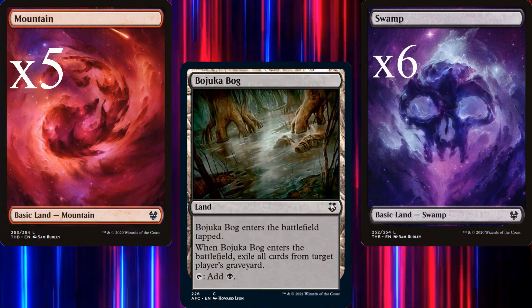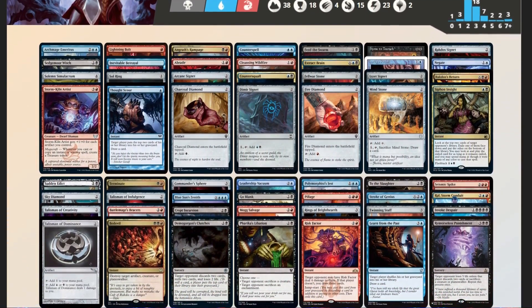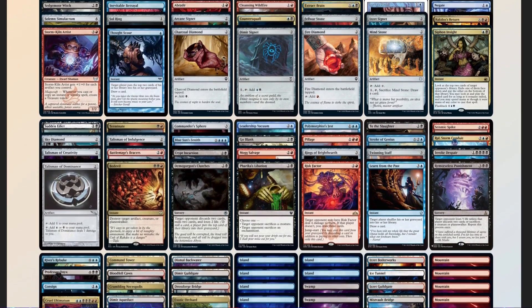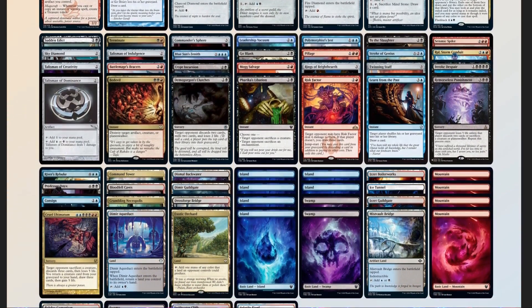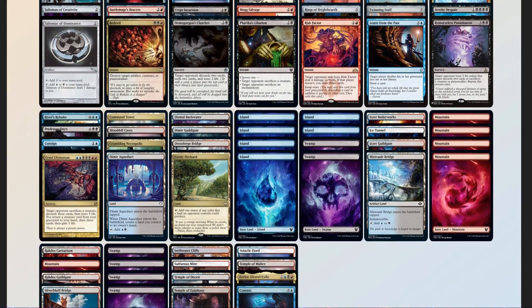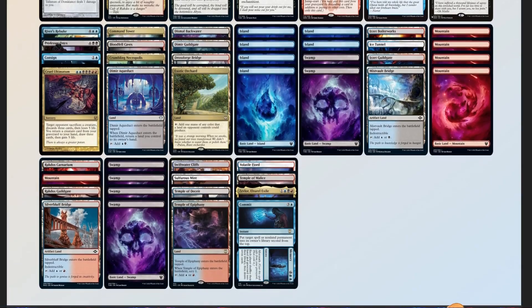Let's take a look at our deck and see how it compares to our checklist: 54 mana sources, split between 38 lands and 16 pieces of ramp — a little heavy, but we want that with this deck. 10 pieces of card advantage, with a lot of it being tied to interaction. 11 pieces of spot removal, plus 3 counterspells, and a ton of hand and targeted land destruction. 2 board wipes, 3 pieces of graveyard hate, no sudden 'I win' card, but we do have 3 extra copy effects that can make the deck insane.